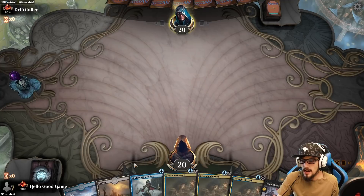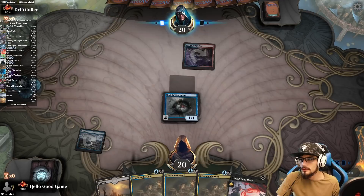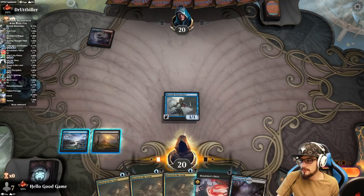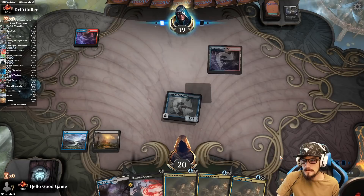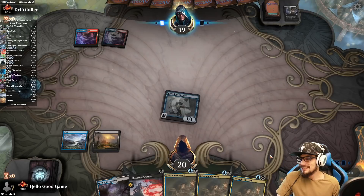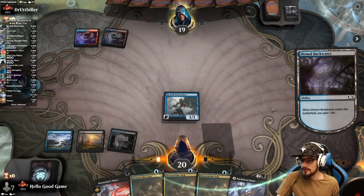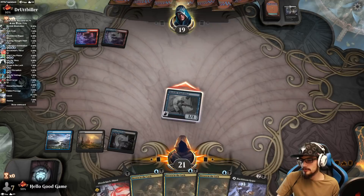Game 3: we go first with a decent hand — one-drop, a lot of protection. They basically need to remove the Wind Robber here. Nope. The Scry is nice. I want to hold up Drown in the Loch just in case. An Evolving Wild is interesting — we have removal. Playing slow for another scry. Both lands come in tapped, but that's fine. Taking the mill.